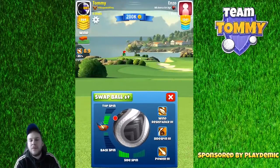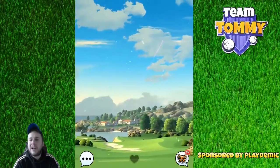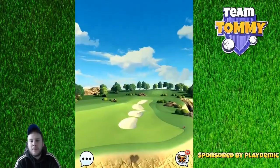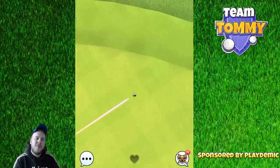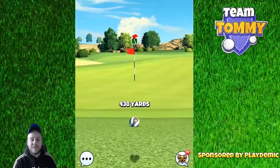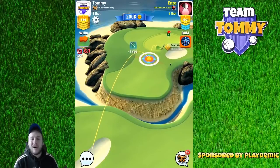We do need a lot of curl here due to the wind pointing left to right. I'm using a power 3 ball so I can go with max overpower. I like to do that instead of going in with something in between. I'm using five bars of topspin and max sidespin to the left, because what I'm looking for is to get my ball down there and rather go a little bit long than go a little bit short.